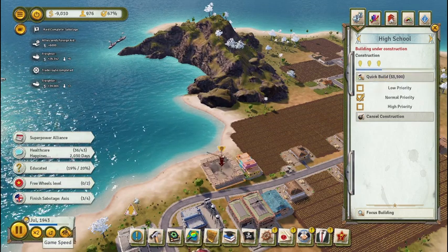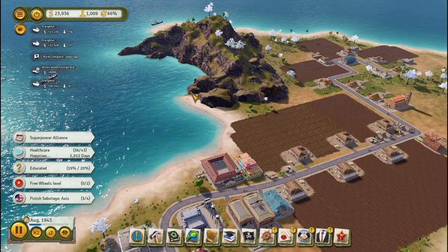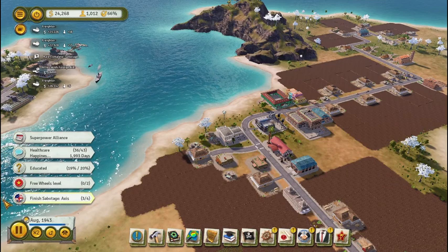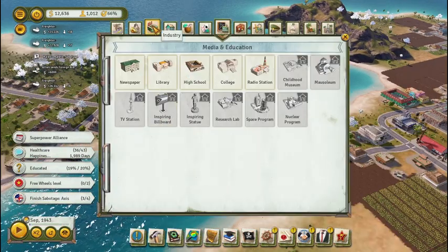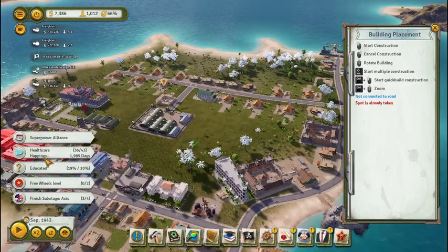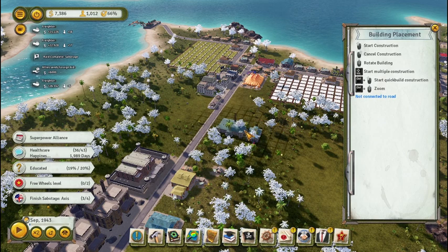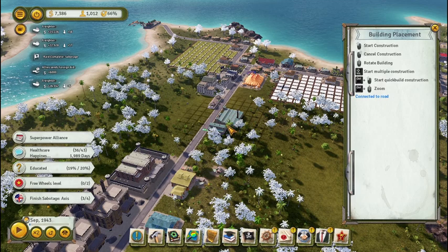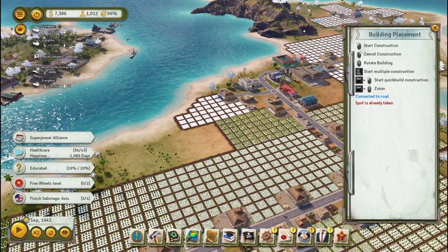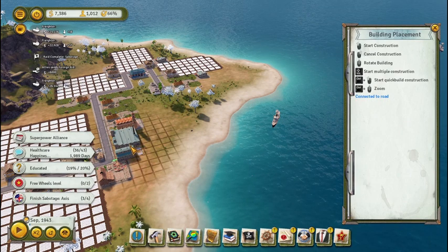I'm negative money — holy shit. Okay, we're positive again. I need to pay attention to money as I'm building because I'm building stuff that won't make me money right now. Let's look at a factory — how about a textile mill? I'll either find the raw materials on the island or import them. We'll put the textile mill where all the farms and ranches are — right here. It fits barely, but it fits.